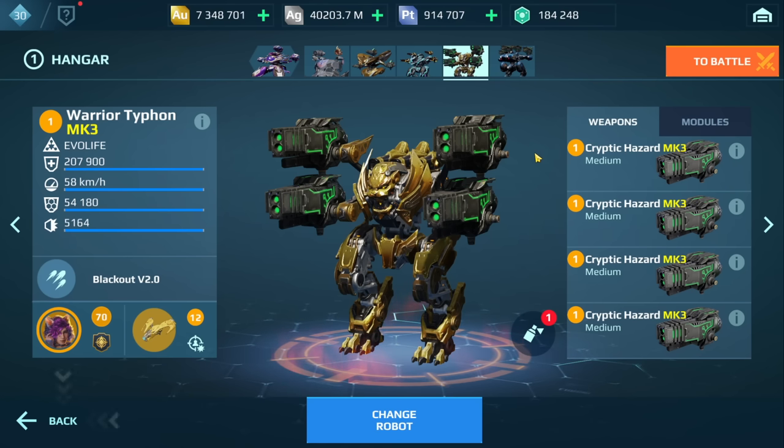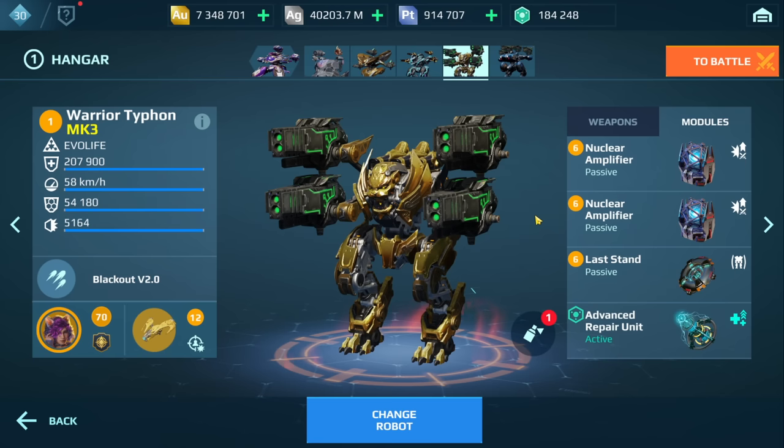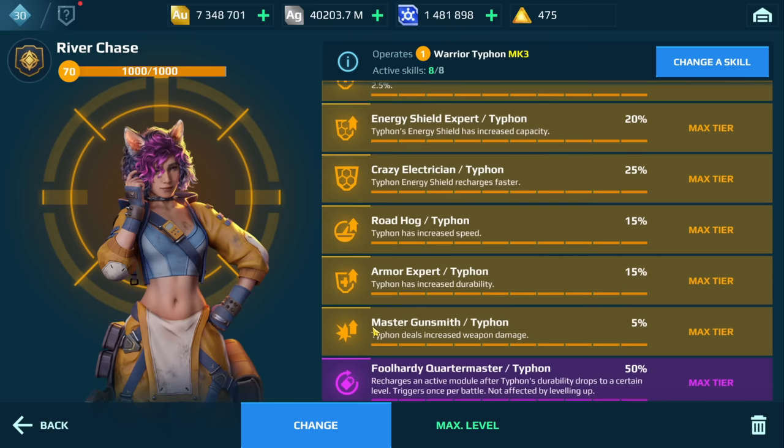The last build I have is the Hazard build. One thing I did want to mention — I was going through the Workshop and noticed we can't build the Hazard weapons. At the time of this recording, it's not in the Workshop. But these are weapons you want to consider for your Typhon if you're looking for a mid-range build. These weapons have a range of 600 meters, a three-second reload time, and the third shot hits harder — that's key with this build. We have two nuclear amplifiers and Last Stand. You want to amplify that damage early on. Advanced Repair, Kestrel drone. Other drones to consider: Beak and Shy. River Chase pilot once again, and all the skills are the same except I have Master Gunsmith.